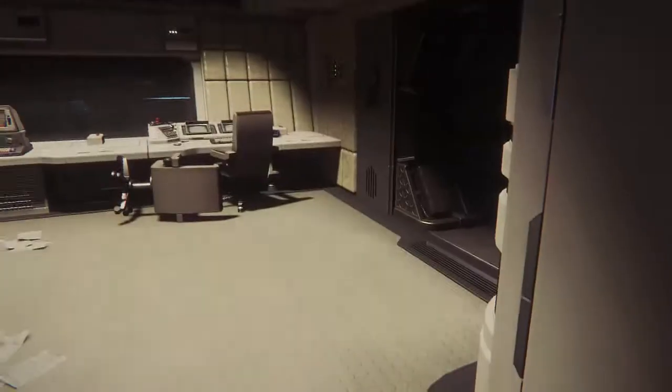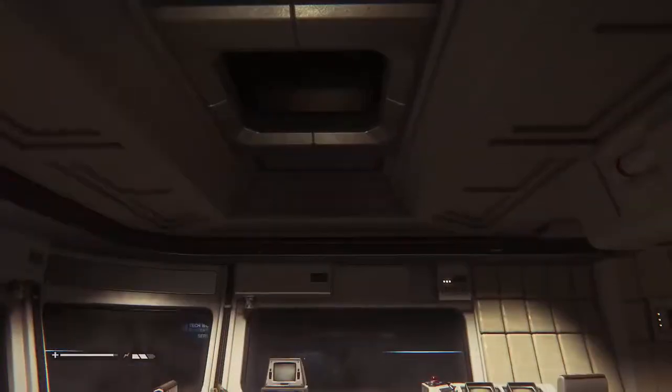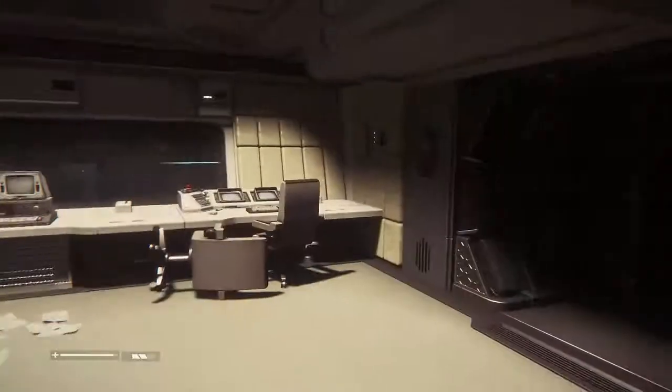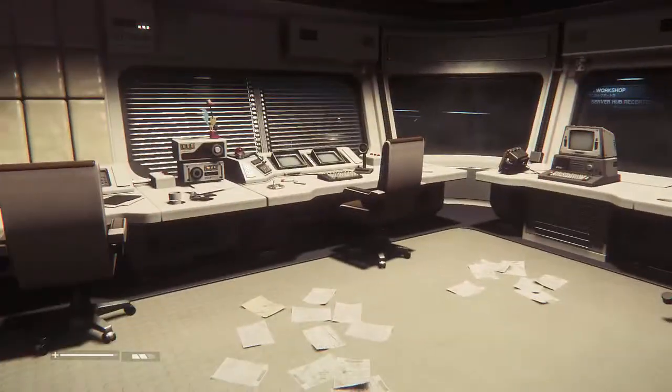Okay, I know I said I was done playing this for the day, but I lied. My name is Enon, and welcome back to Alien Isolation. When we left off, I saw something jump into this room and got scared. There's blood spatter and this chicken thing, and I'm convinced something's gonna pop out of there and get me.